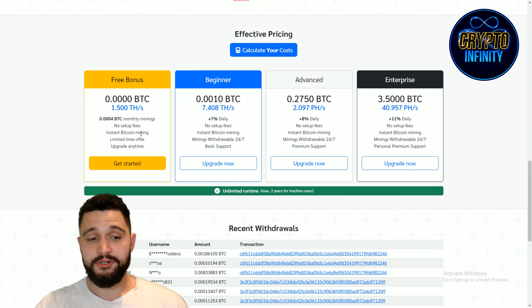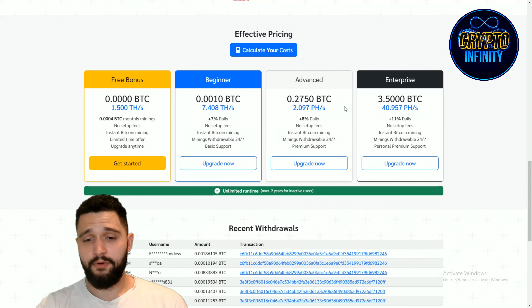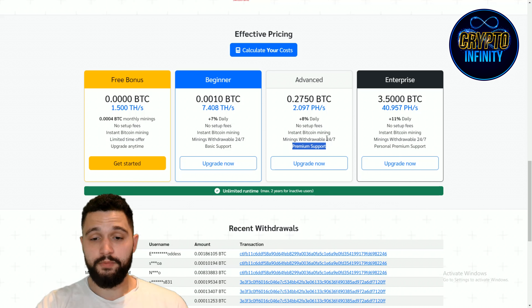You have different packages and you can see how much you need to invest to get those packages. Free is, of course, nothing — create an account and get 1,500 terahashes. After that, we have an investment of 0.001 BTC for 7,400 terahashes per second, 7% daily, no setup fees, Bitcoin mining and withdrawals 24x7, basic support. You also have the option to invest in the advanced program: 0.2750 BTC, getting 2,097 pika hashes, 8% daily, and you get premium support.